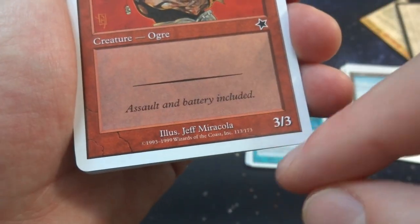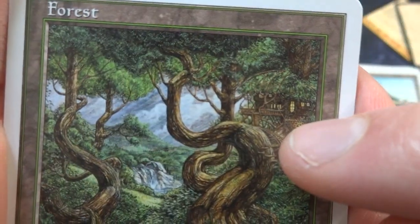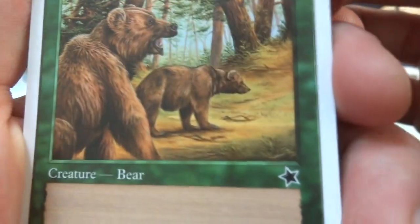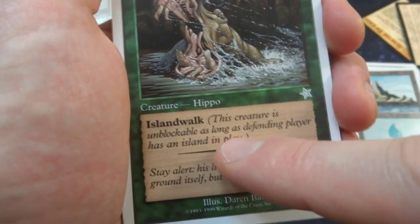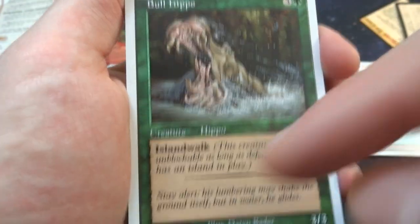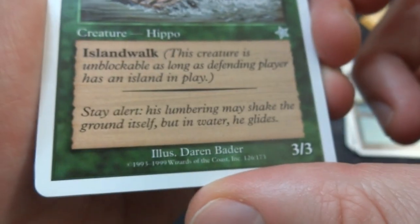Mountains in the background. 'Assault and battery included.' Jeff Miracola drew this — it's a 3-3 for 3 and a red. I love this forest so much — so beautiful. Got the little hut in the background in the treehouse, got the water there, and love the detailed texture on the branches. By Quentin Hoover — one of my favorite forests. Got some classic Grizzly Bears — look at this, so beautiful. The colors, the depth, the hair on it, looks like you can almost touch it. One and a green, two bears coming right at you, creature bears, it's a 2-2. 'Don't worry about the provoking Grizzly Bears — they come that way.' What is this — the Bull Hippo? Just a hippo with islandwalk, which is great because they do have islands. Islandwalk means this creature is unblockable as long as the defending player has an island in play, so you're going to be getting through three damage every turn. Three and a green for a Bull Hippo — an uncommon.